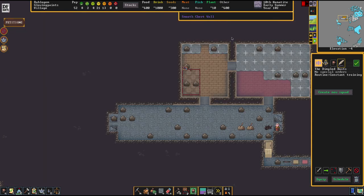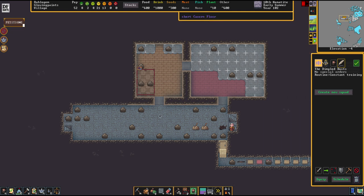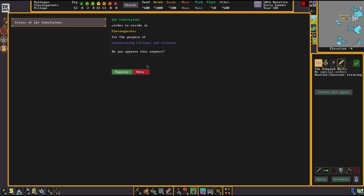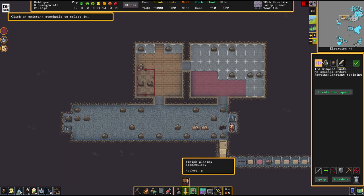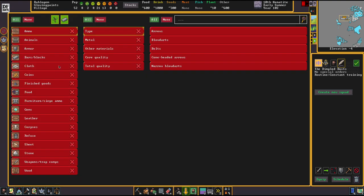Experienced players will surely chuckle with some understanding about that situation and why I am not that happy about it. Let's continue - I want to have all these things down here, so we're going to have this stockpile here for prepared meals. You might already be familiar with the procedure, and a stockpile for mugs as well.